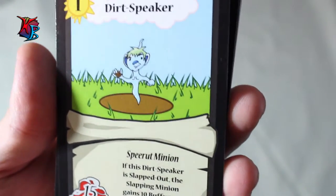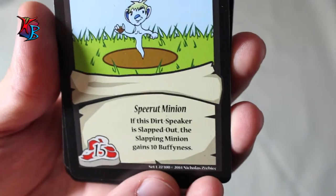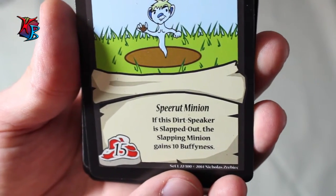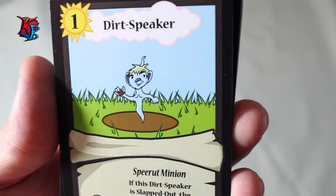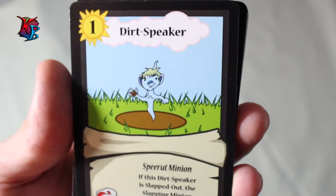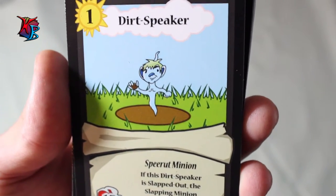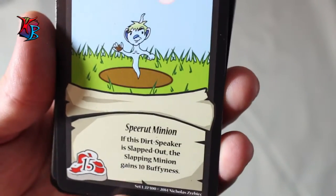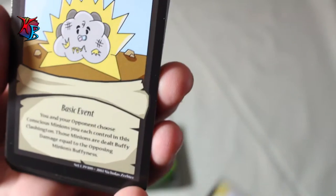Next is the Dirt Speaker, the level 1, 15 buff spirit minion also featured in the Farmer's deck. His effect is when the Dirt Speaker is slapped out, the slapping minion gains 10 buffiness. When you're playing bigger orcs, you'll be playing this guy more in the level 3 or level 2 slots. You can still play him at level 1 — it really doesn't matter — but if you want to keep your big guys out longer, Dirt Speaker is a great card to keep in mind.